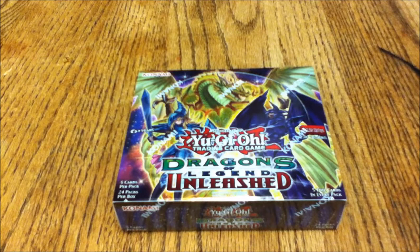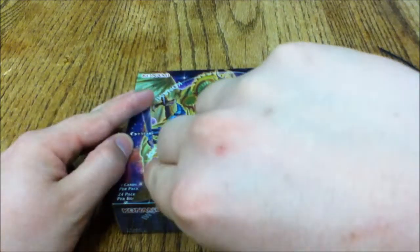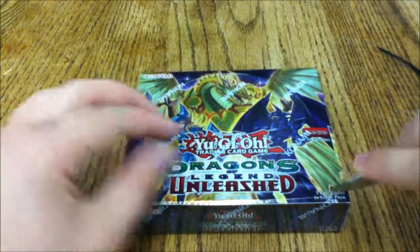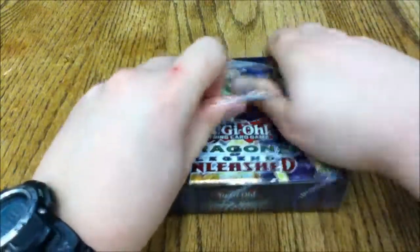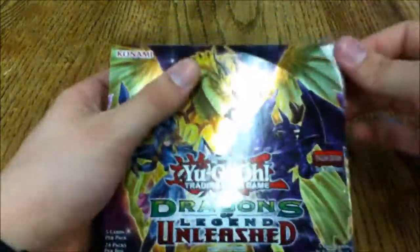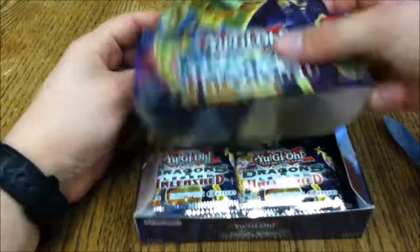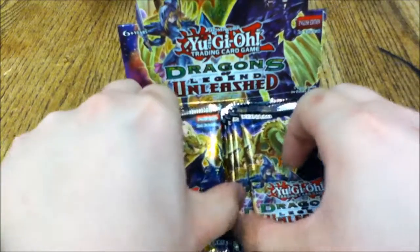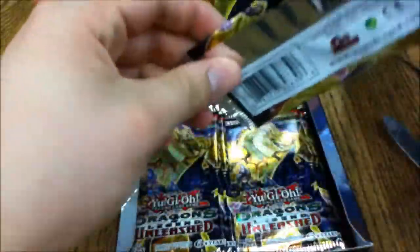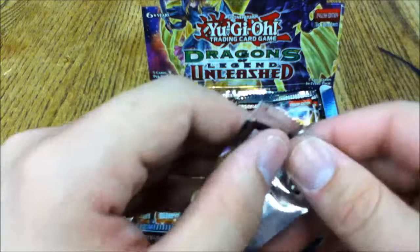That Numeron Dragon on the cover is fun but sort of underwhelming. We still want them to print the Divine Serpent Geh in English — we'd make a deck around that. There are 24 packs in this box, five cards per pack, same as Rivals of the Pharaoh, but it'll be harder to pull because there are no commons — just ultras and secrets.